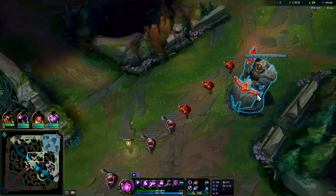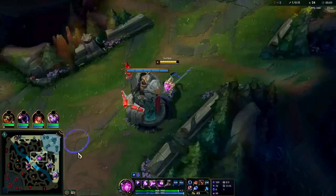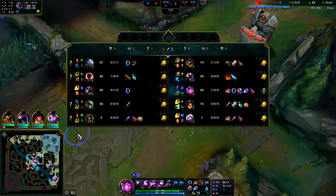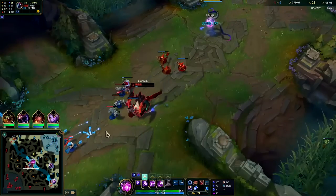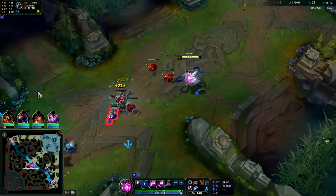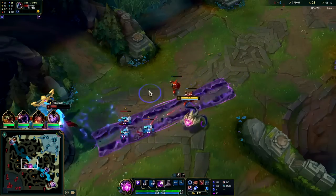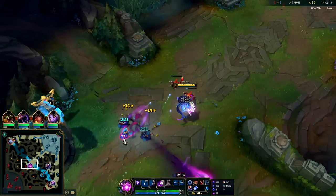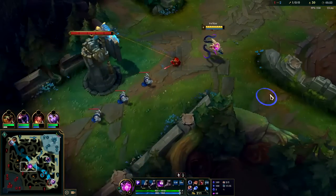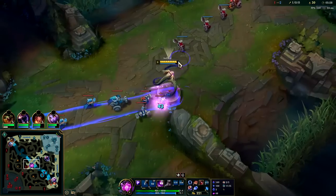Go ahead and TP back, I'll grab double pot. Cho'Gath's super low, he doesn't have TP, he's gonna fall behind. Once I dump this wave on him and smack it down with the Q, we get all our mana back. The Lee Sin is incredibly low so he's gonna have to reset. I could stop his recall there — tough angle though.